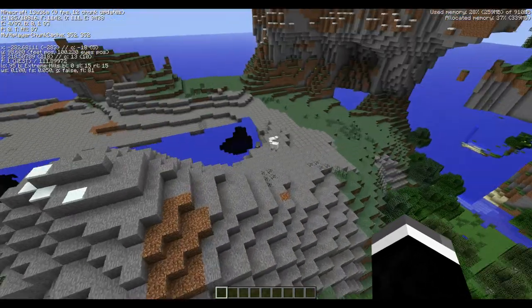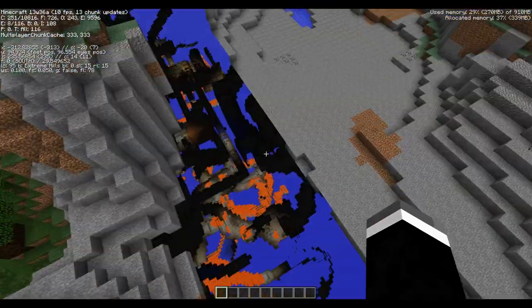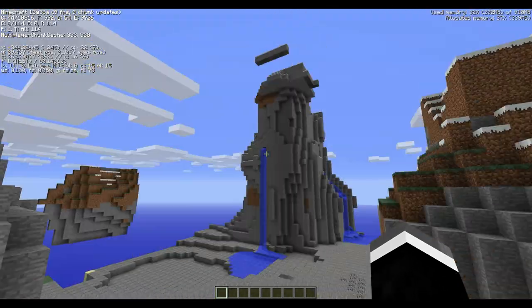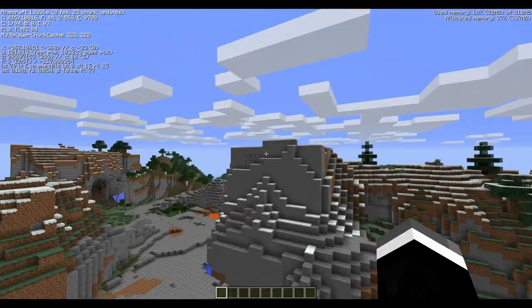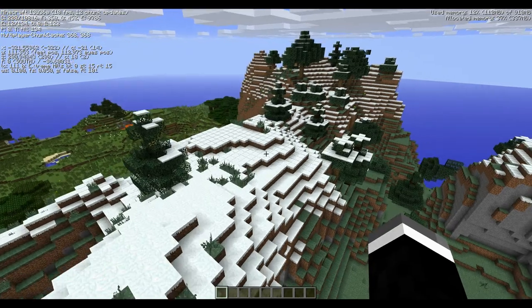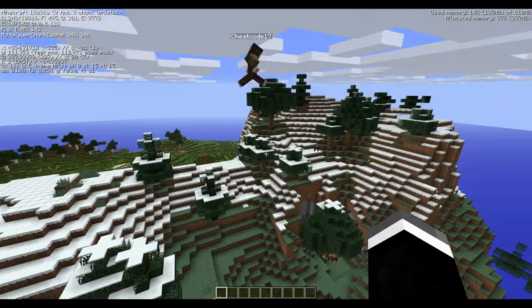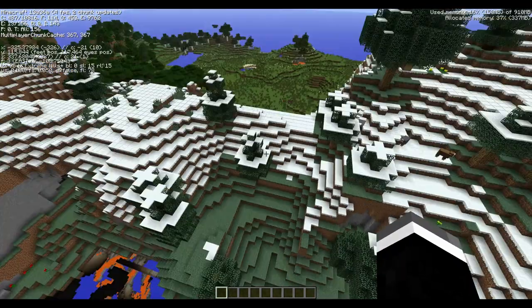Then there are these massive stone mountains, which are part of the extreme hills. It looks pretty insane having all this stone everywhere. These mountains are really extreme this time — they go like twice the height of the clouds, and they have snow on top to make it even more realistic. We're already a hundred blocks up.